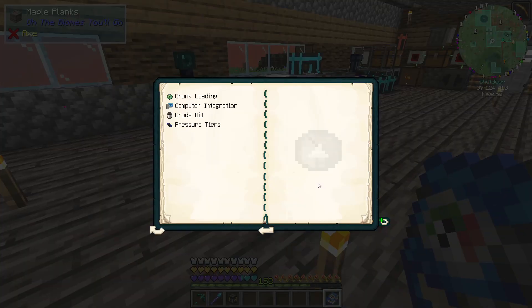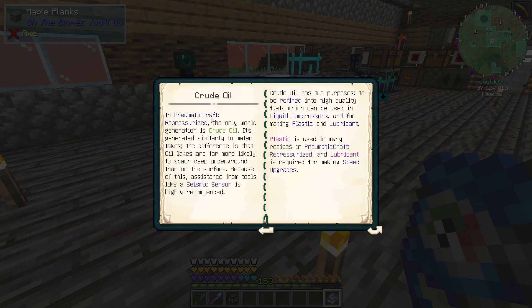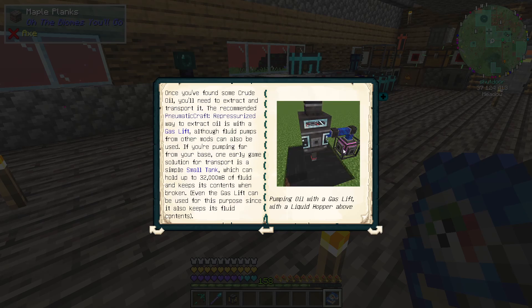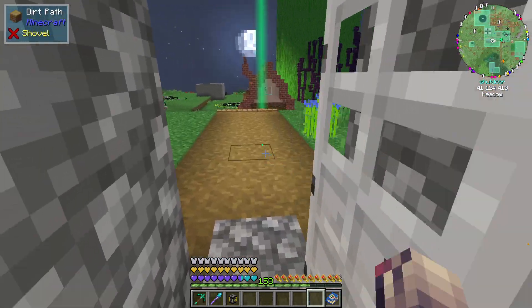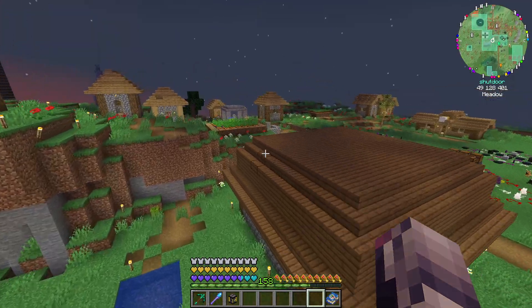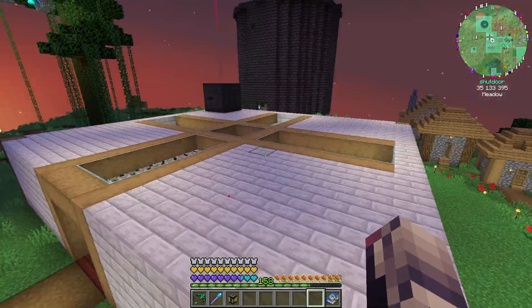According to the manual, the crude oil — of course this tells you where to get it — and it'll talk to you about plastic and lubricants using liquid compressors. Crude oil has two purposes: to be refined into high quality fuels, and it can be used in liquid compressors, and for making plastic and lubricants. So you will need quite a bit of this. Definitely setting up industrial foregoing — setting up a few of those is suggested.